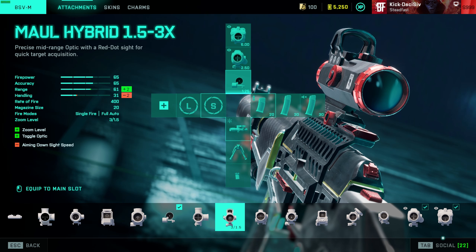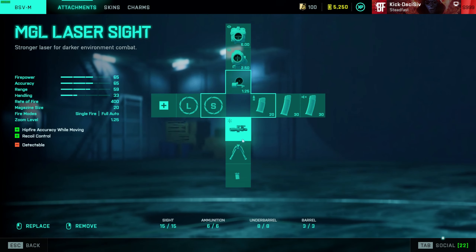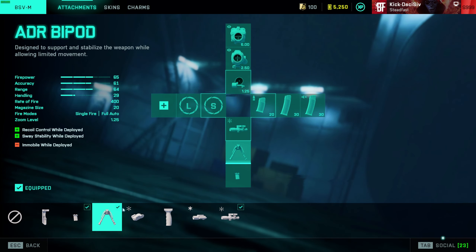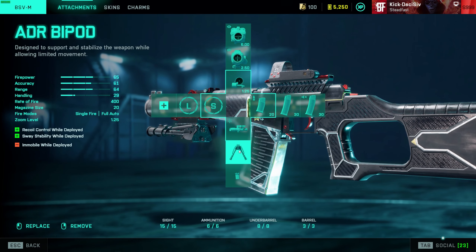When this first came out, the BSV was a two-shot out to 150 meters if you landed a headshot and body shot combo. Now it's only 75 meters — they cut it in half and added more spread. It's still the best DMR overall. For the grip, you can run LWG, BCG, or there's even a bipod if you want to go prone and eliminate recoil entirely.